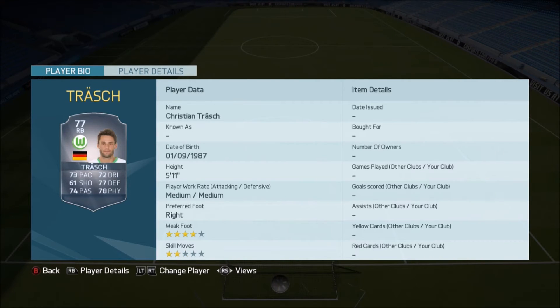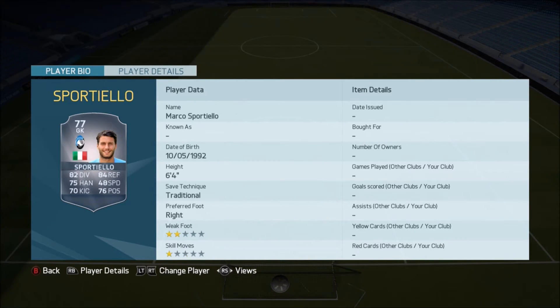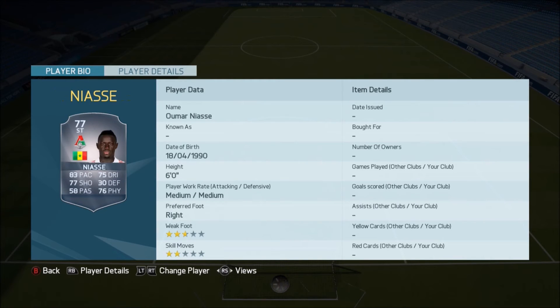We've got Kiyotake going up to a 77 — he's also moved from a left winger to a CAM. We've then got Fernando going up to a 77, a non-rare card there for him. We've got Sportiello, who's had some really nice upgrades on his stats and actually looks like a really good keeper — he's 6'4, going up to a 77. We've then got Niasse, nice card for him going up to a 77. Alsuali going to a 77 as well.